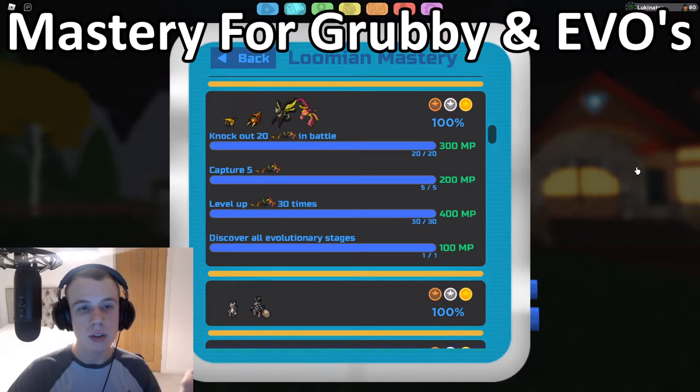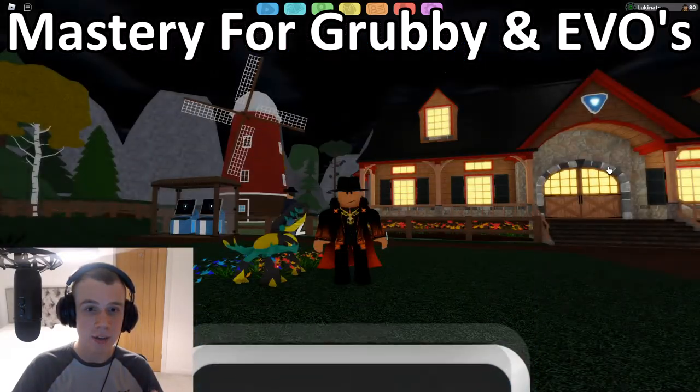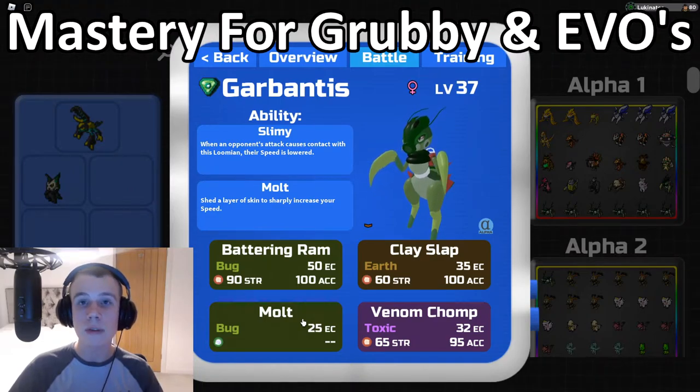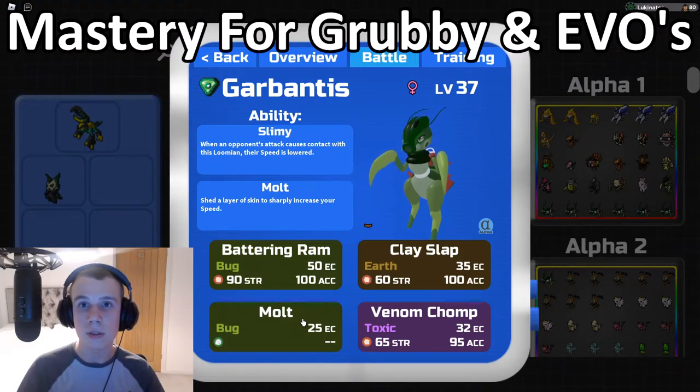For discovering all evolution stages: find a Grubbie, level it up to level 18 to get a Terrify — very simple. However, Terraclaw is more difficult. You need to level Cunicopia up to level 18 while it's holding a Multi-Claw. The only way to get a Multi-Claw is from a Garbantis that knows the move Molt — when you use it once in battle, it will drop a Multi-Claw in your bag. Give it to a Cunicopia, and as soon as it reaches level 18 and goes to evolve, if it's holding the Multi-Claw, it will evolve into a Terraclaw.